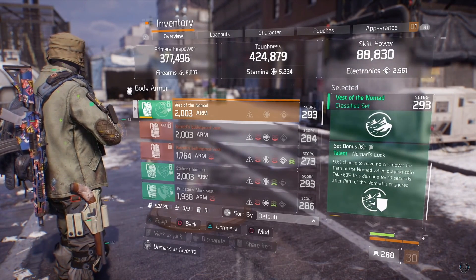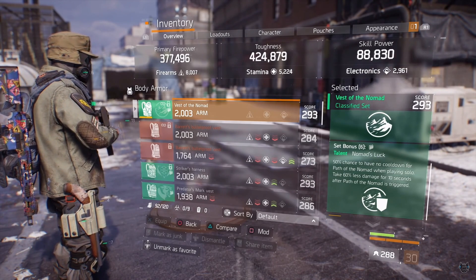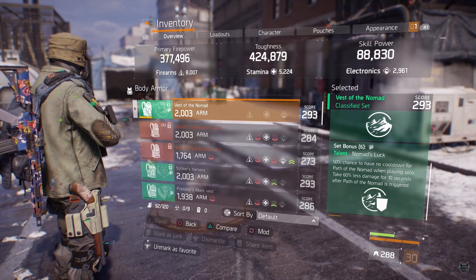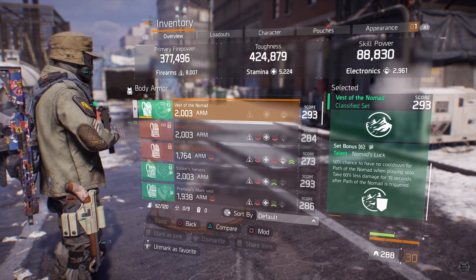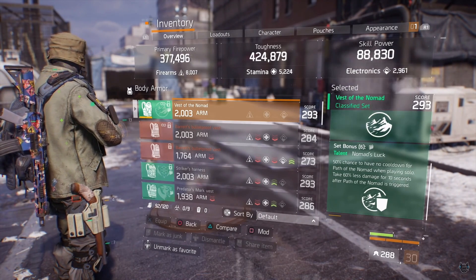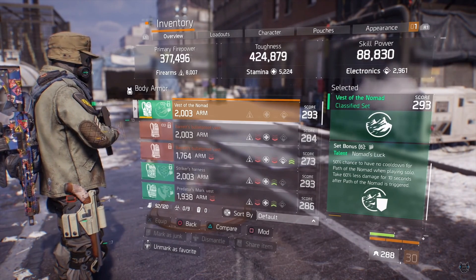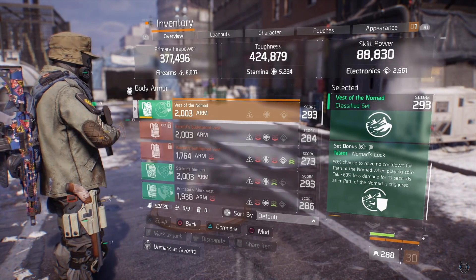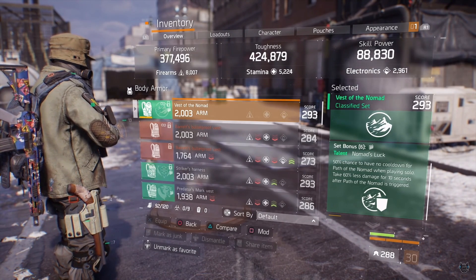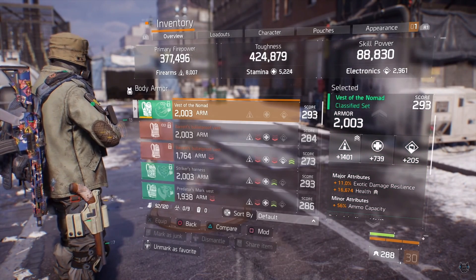Set bonus 6 got nerfed back in 1.8.2 but it still works really good as a solo player and I still run this in groups too. 50% chance to have no cooldown on the path of Nomad when playing solo — that's great for solo players. But when I do run in a group: take 60% less damage for 10 seconds after the path of Nomad is triggered. When you do get popped you'll have that 60% less damage for 10 seconds and a lot of times you can face tank 1 or 2 players when it does proc.